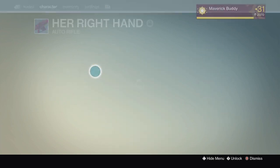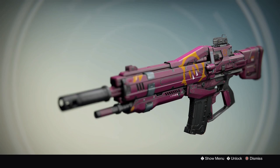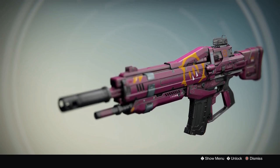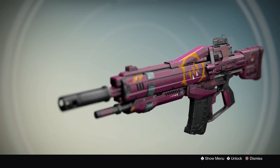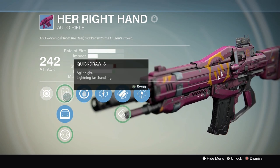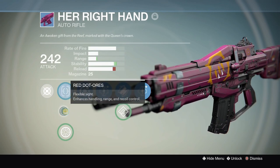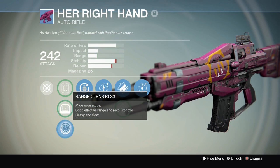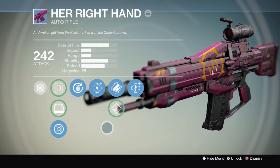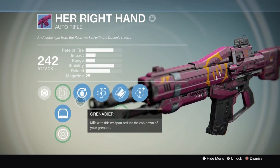Destiny's kind of got me hooked despite the grind. What I really wanted to talk about was 'Her Right Hand,' the auto rifle you got from the Queen's Wrath event. It's really nice, but as you can see it's a rare auto rifle — not a legendary. In House of Wolves we don't know yet if it's going to make a comeback, but I'd assume it would return as a legendary.